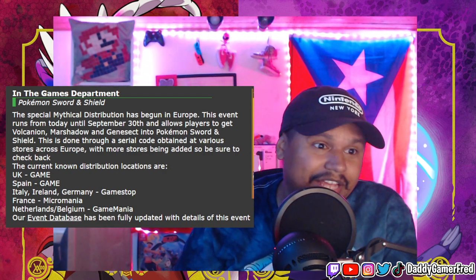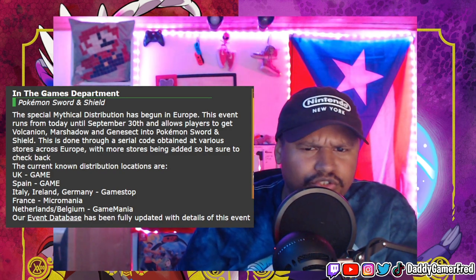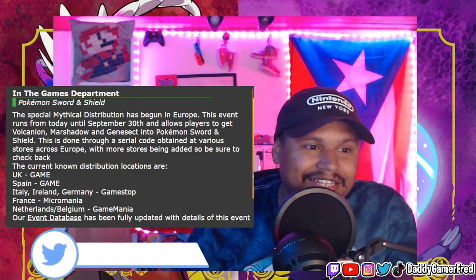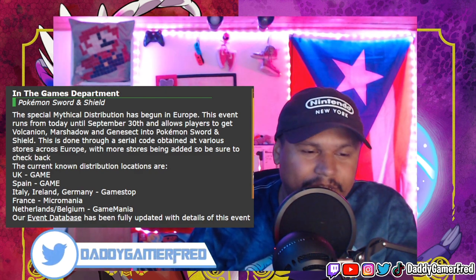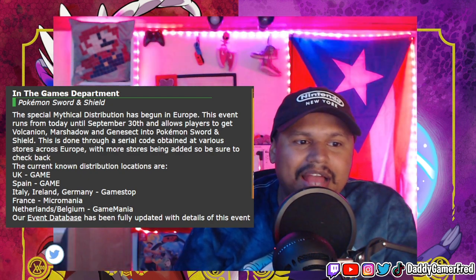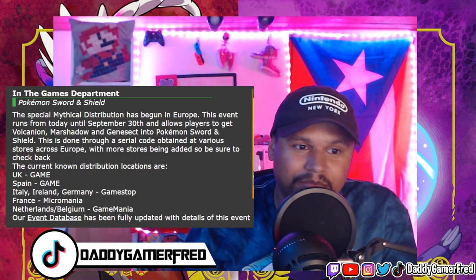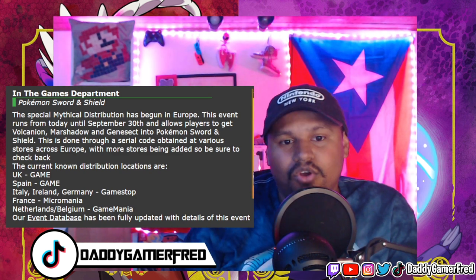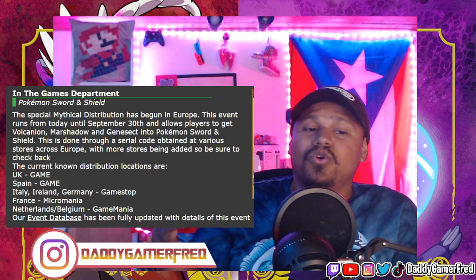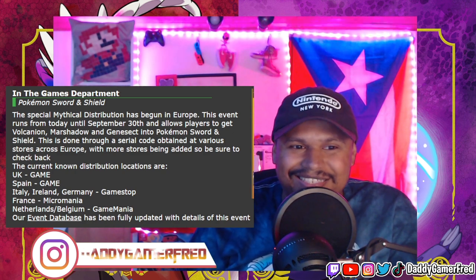The current known distribution locations are: UK at Game — Game is a store in the UK if you didn't know. Spain and Italy at Game as well. Ireland and Germany at GameStop. France at Micromania. The Netherlands and Belgium at GameMedia. Our event detail base has been fully updated with the details of this event. Hopefully they do get new details on new places and this grows worldwide, because I think adding these mythical Pokémon into the game is pretty cool.